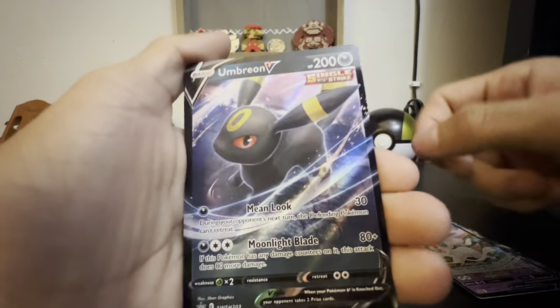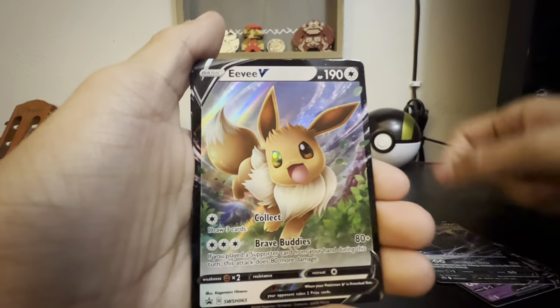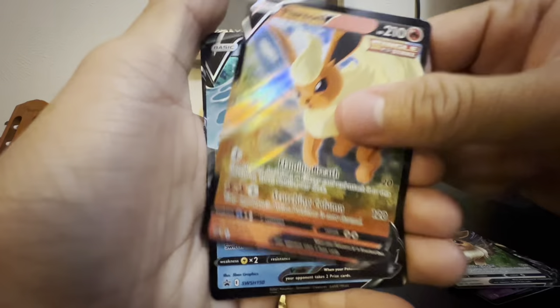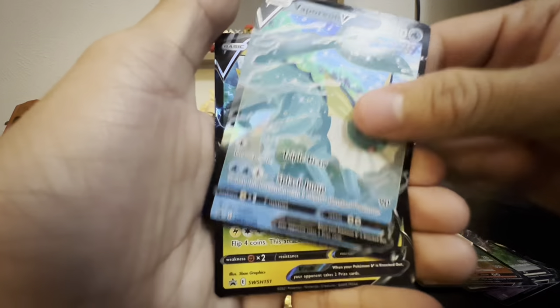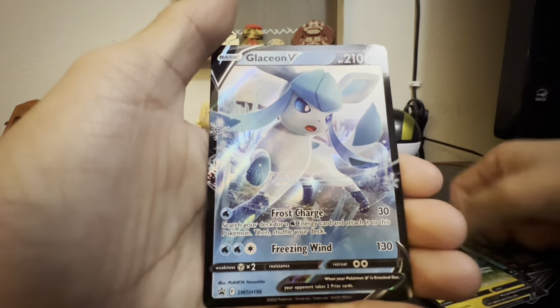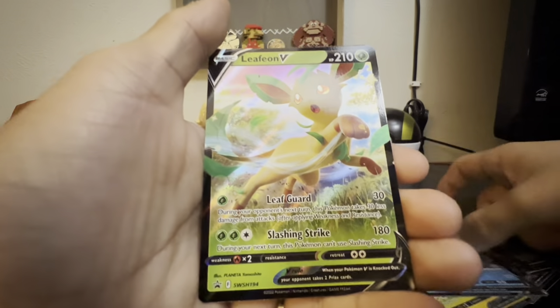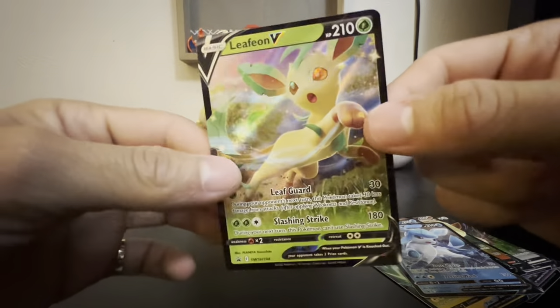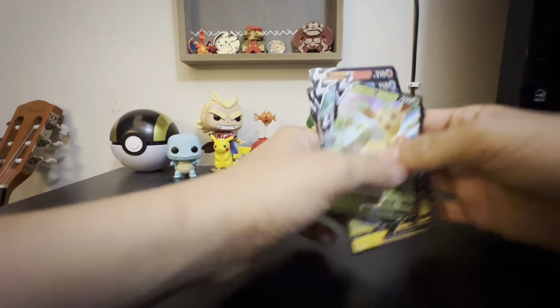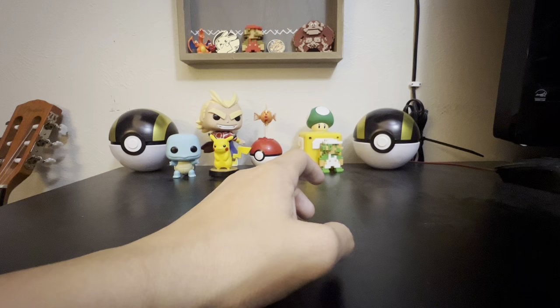Sylveon V. There we go. An Umbreon V. Eevee V — I love the Eevee. Then we got the Flareon, then the Vaporeon. That's the 3 OG. Then the Jolteon, and then the Glaceon V. Oh, there's another one — a Leafeon. Leafeon was always one of my personal favorites, apart from Umbreon. But that's 9 promo cards you get there.